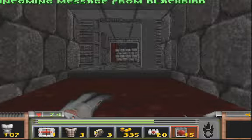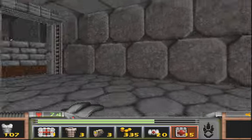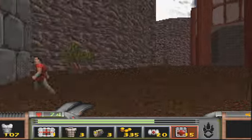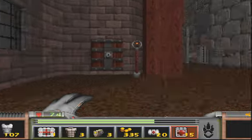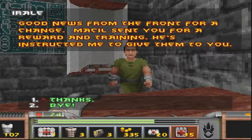One more adventure before command feels it safe to attack. Measel's arranged for Ilari to give you gold and some training. Visit the medic for strength. This time we don't need to go back to the base for training — these guys will give us them.